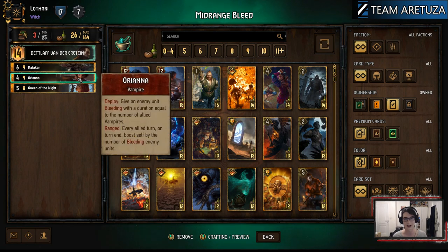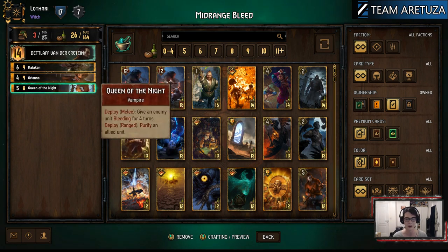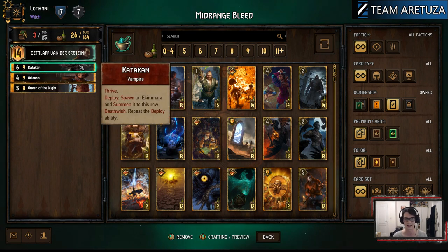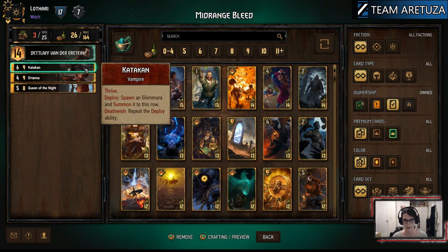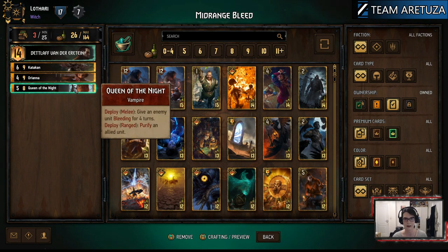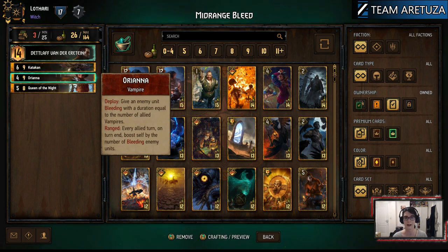You want to be playing Orianna with about four turns to go in round three. You want to play Queen of the Night the turn before her, and Katakan the turn before Queen of the Night. Katakan will come down on either row to give you two vampires. Queen of the Night will come down on the melee row on the next turn to give you an enemy unit bleeding for four and your third vampire. Orianna will then come down with three or four turns to go, giving you a three or four point bleeding unit and your third or fourth vampire depending on what else has happened during the round.